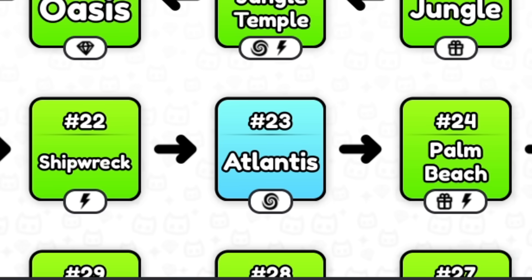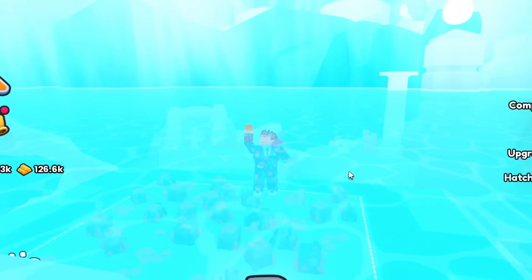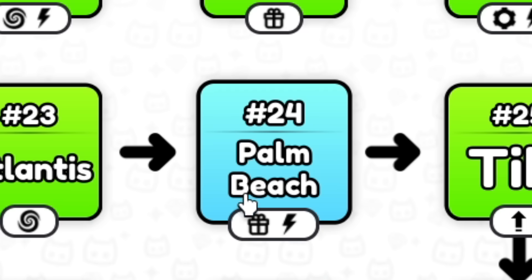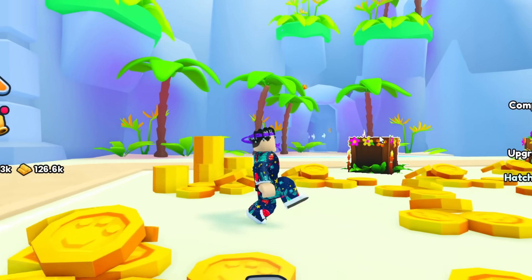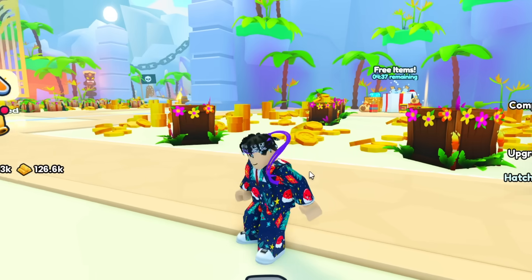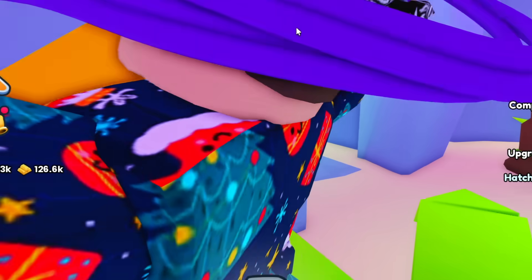Number 23, Atlantis. There is actually a paw print at the top here, above this sort of dome — it's right on this pillar. So there we go — that's number 19. So number 24, Palm Beach. There is a shiny relic — and I've just learned they're actually called shiny relics, I've been calling them paw prints this entire time — there's a shiny relic right above this door.